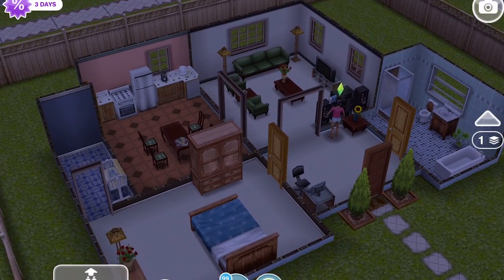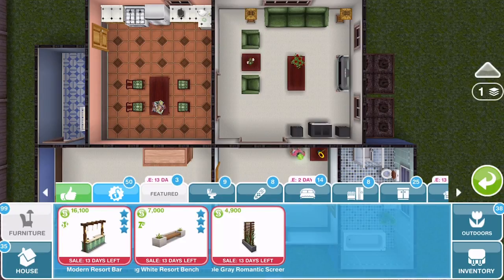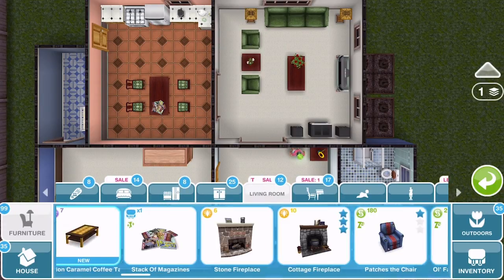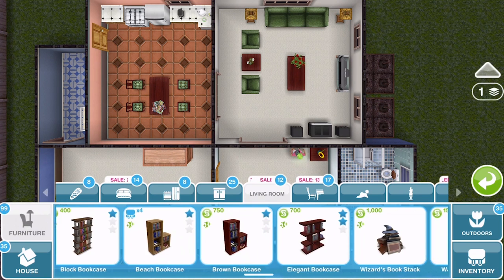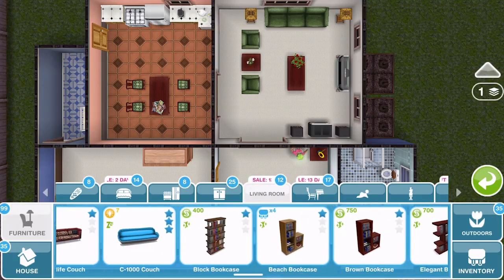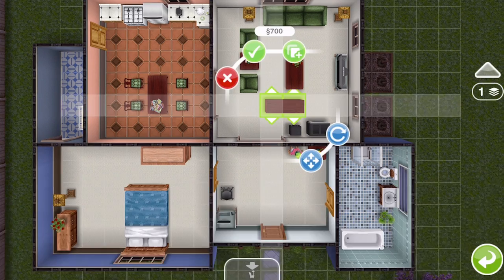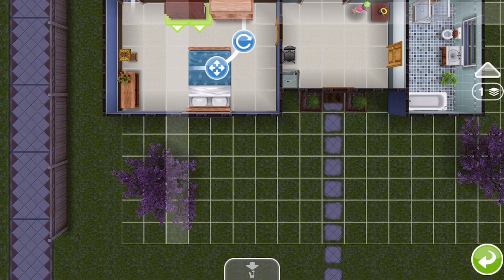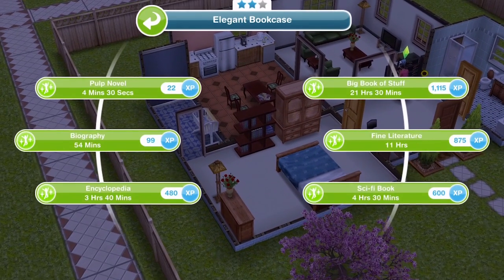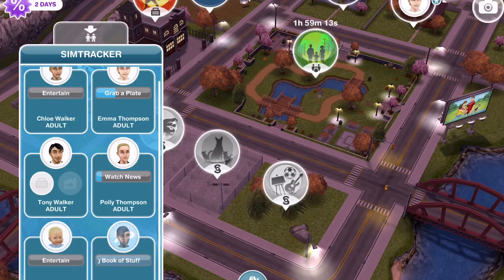I'm going to take a look in the home store to see what bookshelves we have. In the living room section of the home store, I'll see what we can get bookshelf-wise — whether we can get a three star depends on what level you are at this point. You can maybe get more or less than me, but we have a two star elegant bookcase. I'm going to place that down in the bedroom and click on it — reading the big book of stuff is 21 hours and 30 minutes. Melissa has now finished reading the big book of stuff.